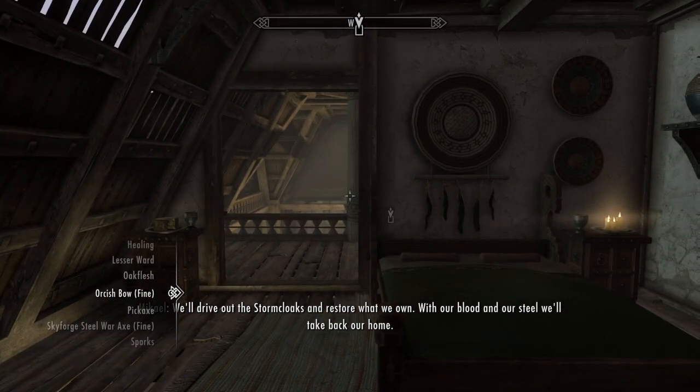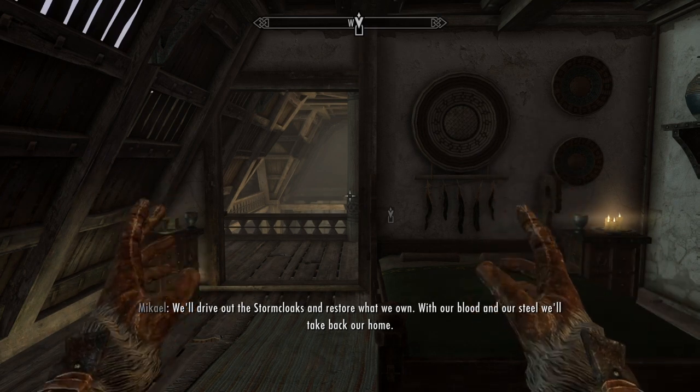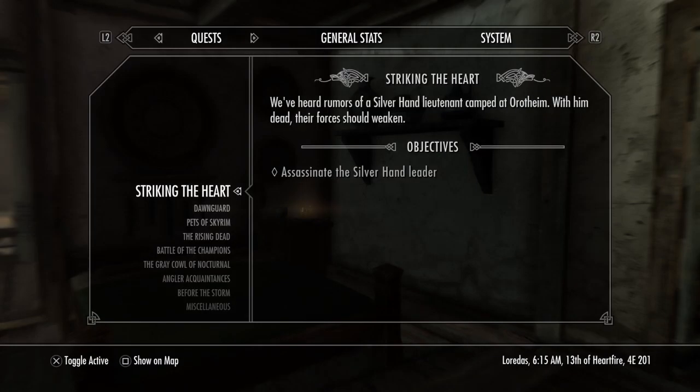Bow at the ready, magic at the ready — we are good to go. In the next episode we will finally be taking on the Striking at the Heart quest to assassinate the Silver Hand leader. Until then, take care everyone, we'll see you next time.